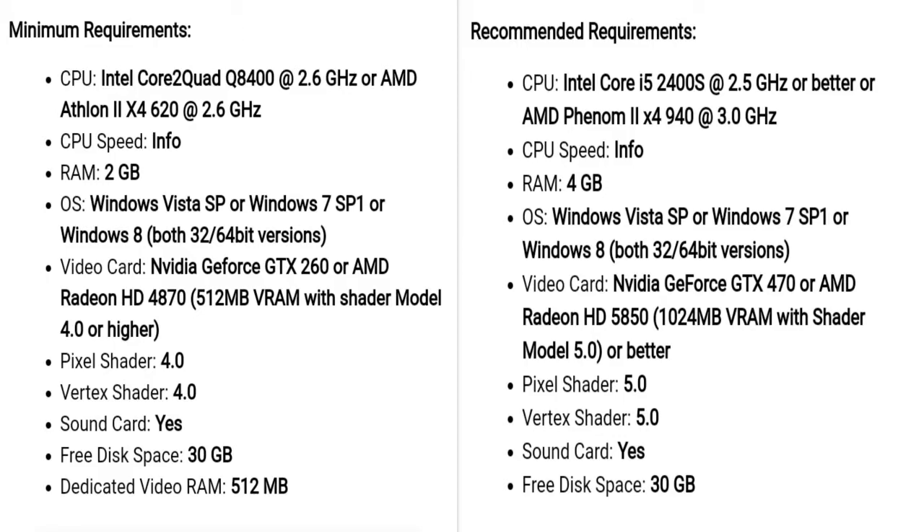Pixel Shader 4.0, Vertex Shader 4.0. Free Space: 30GB. Recommended Requirements: Intel Core i5-2400S 2.5GHz or AMD Phenom 2X4 3.0GHz. RAM 4GB. Video Card: NVIDIA GeForce GTX 470 or AMD Radeon HD 5850 1GB. Pixel Shader 5.0, Vertex Shader 5.0.